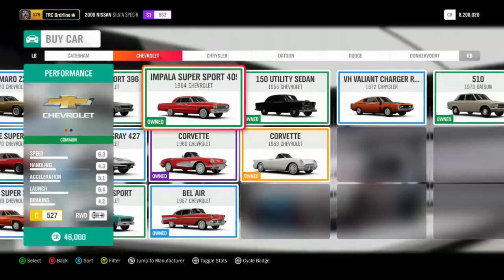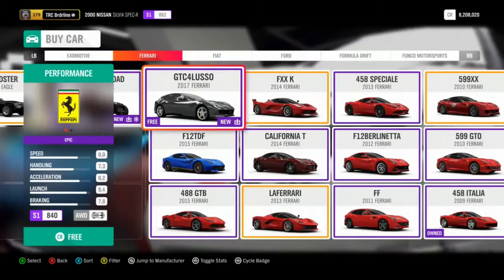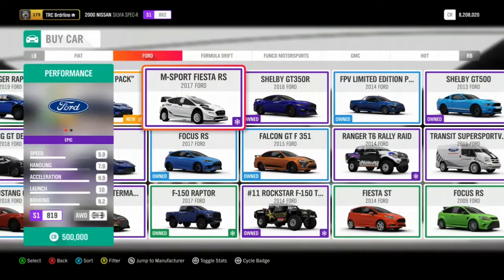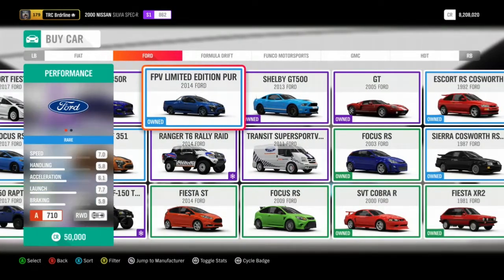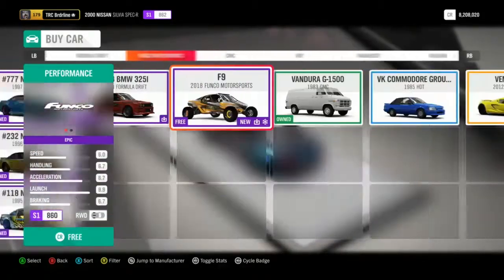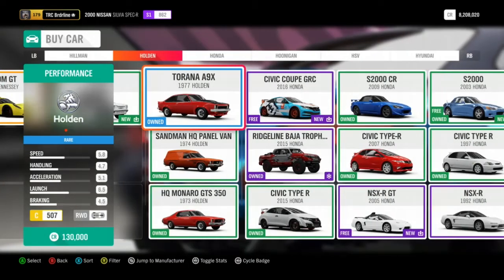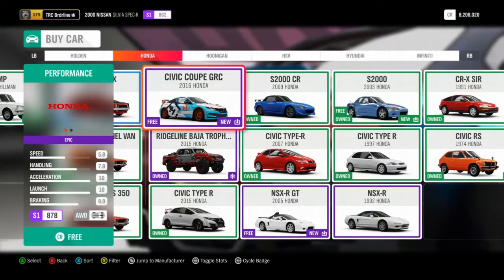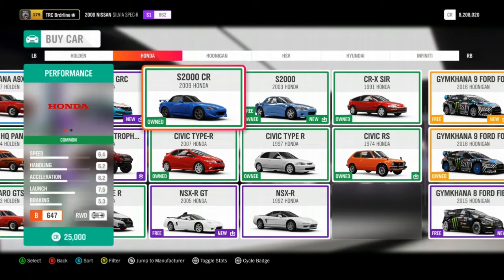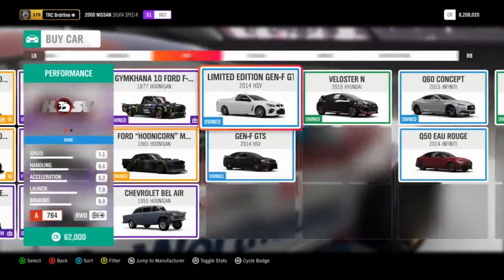Personally, when it comes to a drift car, I strongly favor JDMs and BMWs. BMWs are amazing and most JDMs are amazing for drifting. There are other options — Cadillacs can work well because of the front engine rear wheel setup. You've got some decent options in Chevy and Dodge as well, and the Honda S2000 is a good choice.